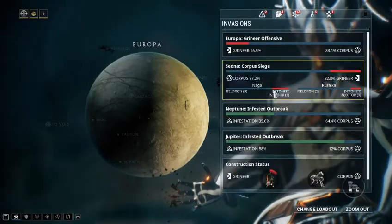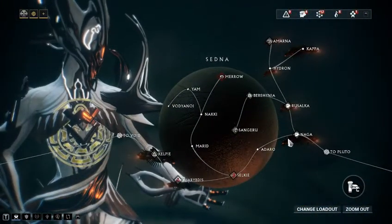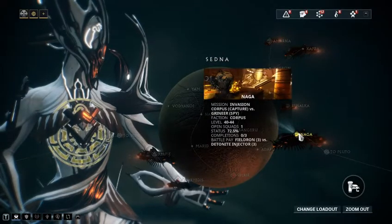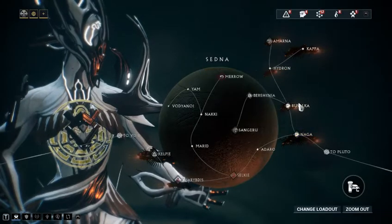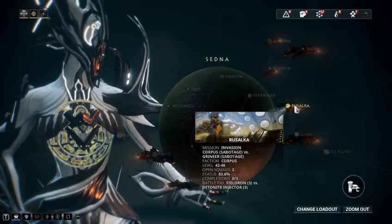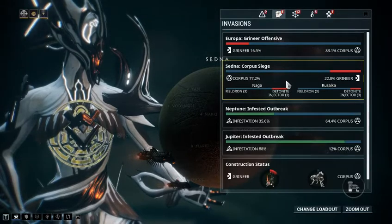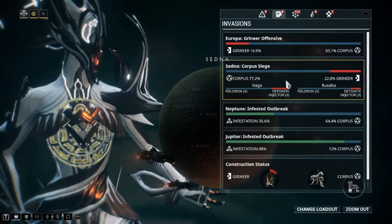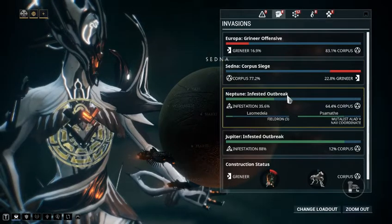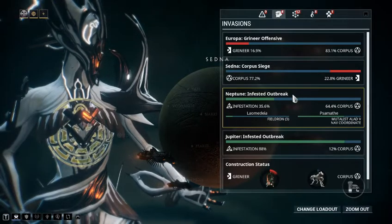Some planets have multiple invasions going on, like Ceres. These can be covered up by other things like Kuva Siphons. You can have a Corpus Capture vs. Grineer Spy mission, or a Corpus Sabotage. You can see all the different rewards by looking over here. Most often, Grineer give you Detonite Injectors, Corpus give you Fieldron, and when fighting the Infested you sometimes get Mutagen Samples. This one also gives Mutalist Alad V coordinates, which are for fighting him as a raid-type boss.